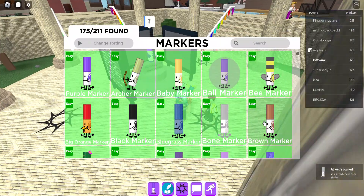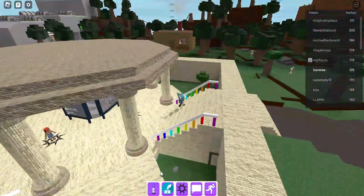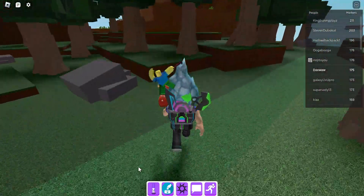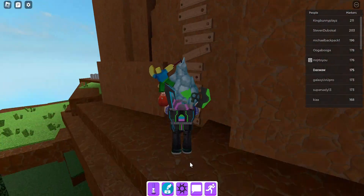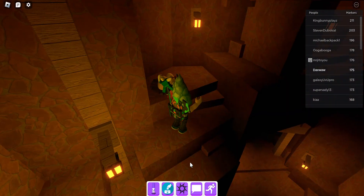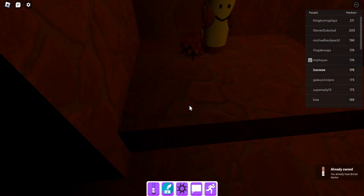The last marker we got for this video is the brown marker. Head on over to the mountain vial again — I know, mountain vial again. Up here, into this area again, past the axis time, and here's the brown marker.